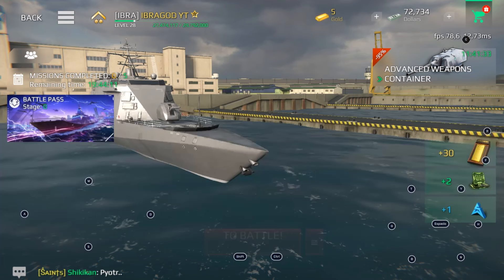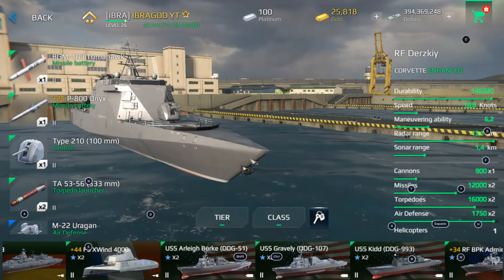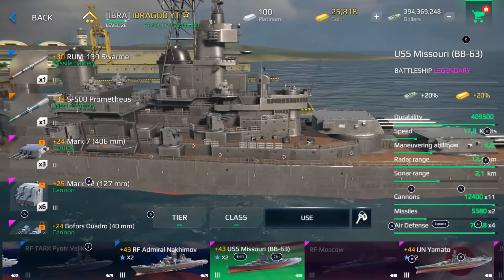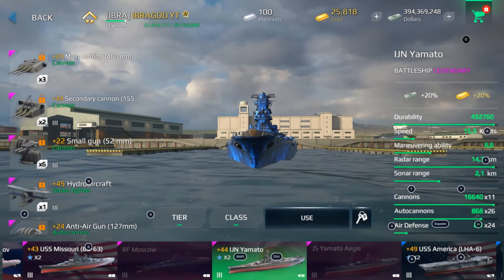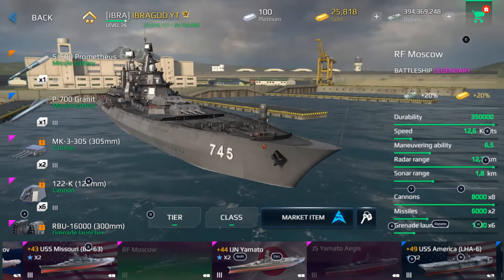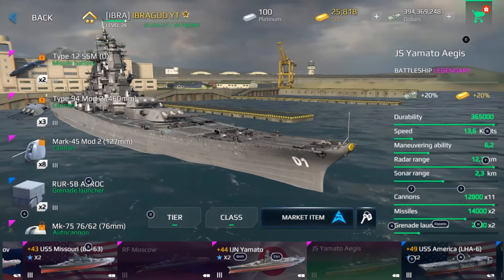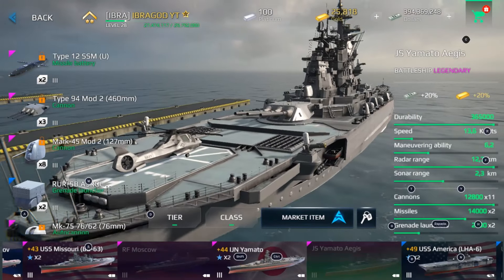With gold you can buy some important warships like Yamato and USS Missouri, which are some of the best battleships in the game. You can get USS Missouri and Yamato with gold bars. But if you want RF Moscow Class or Yamato Aegis, you will have to get art coins in order to buy those kinds of warships.